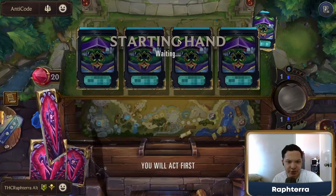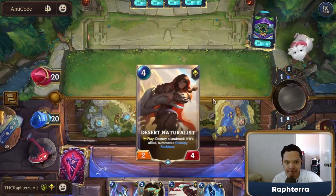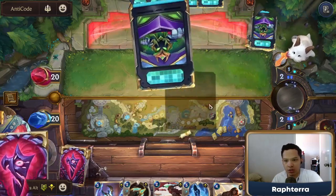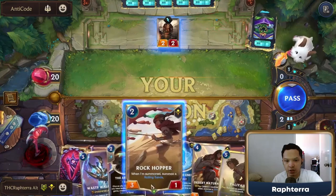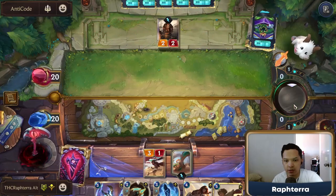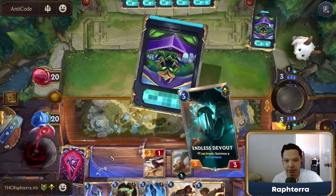But this is my first time playing Taliyah Ziggs in a while. I'm pretty sure I mulligan all of these away. We have Wastewalker, which we want to snowball with. We can Rockhopper now and ensure that we get one buff on the Wastewalker next turn. We play Wastewalker immediately and we secure the buff.